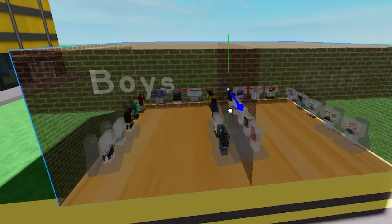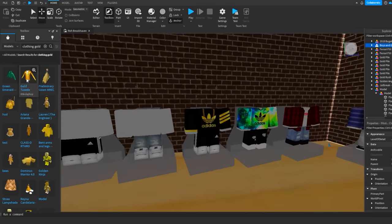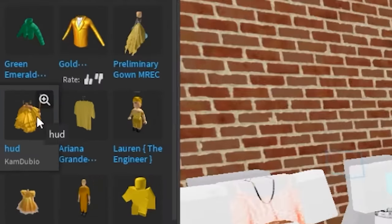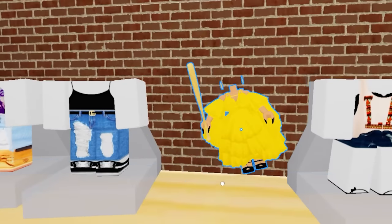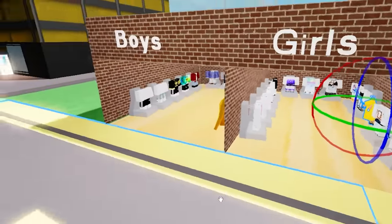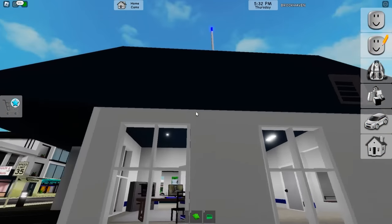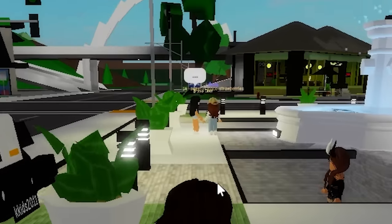We got a boys and girls clothing store just like in Brookhaven, but we need to add gold clothing. Adding a gold tuxedo and a gold dress - the boys and girls can have gold dresses because it's a really really rich haven. Next I feel like we should add a gold police station.